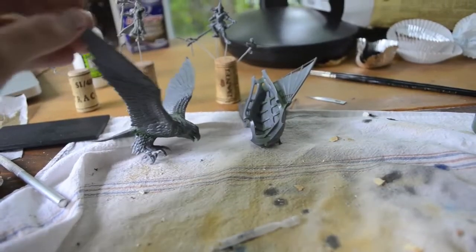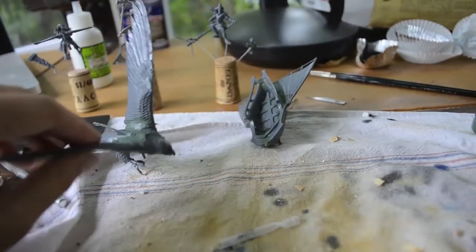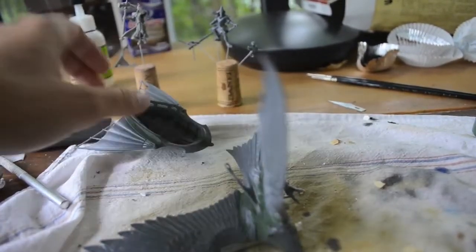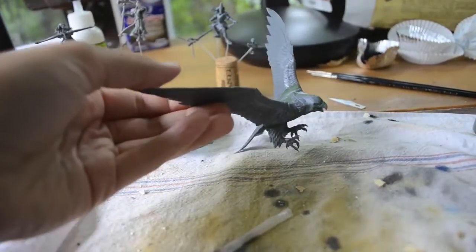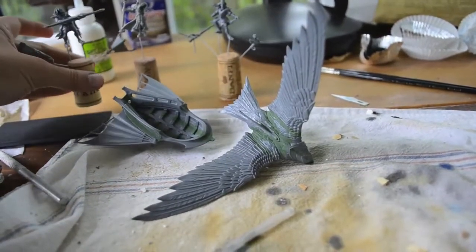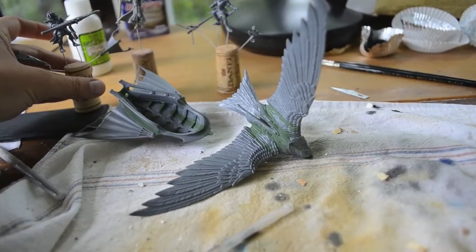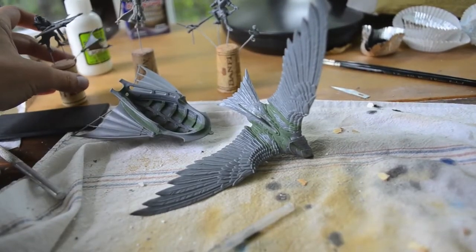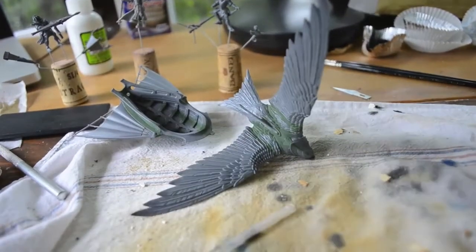This is the new high elf model with the flying chariot being pulled by the roc. I decided I wanted to build it with the bolt thrower, and so with the bolt thrower build there's only two crew members.